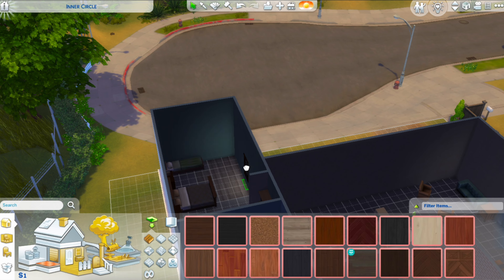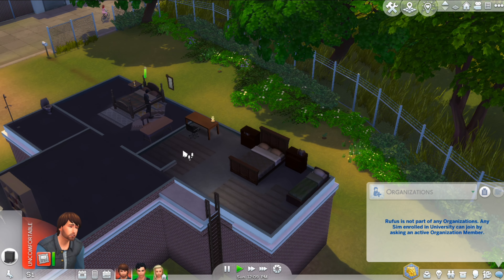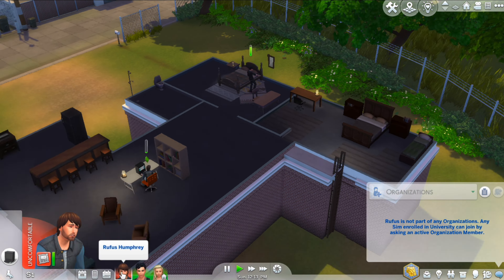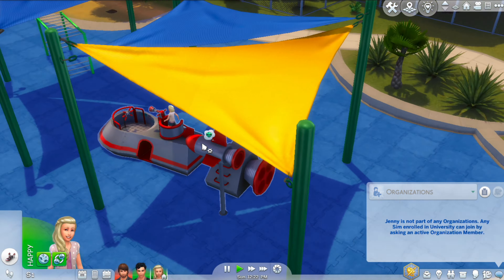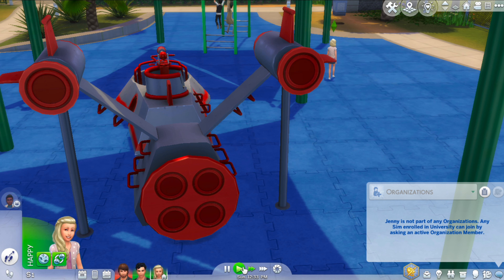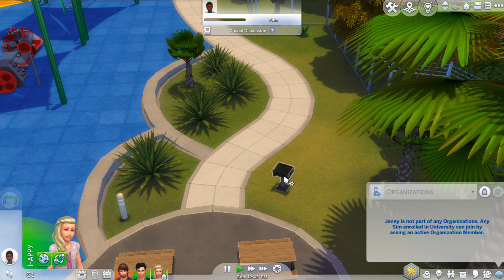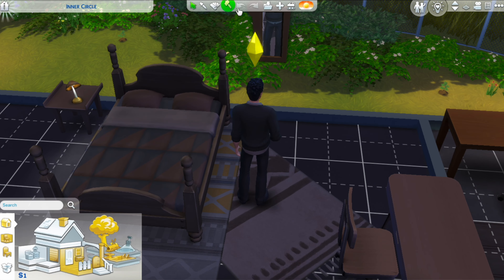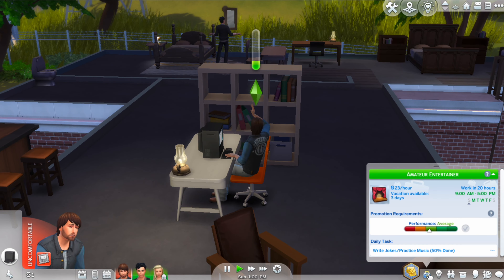I deleted the dining table because it costs too much and they can just eat at the bar, which is closer to the fridge — it makes more sense for them to stay there. I did end up getting a cheaper computer so they have something. There are no TVs at this point. I really enjoy how many people you can meet in public places — it has surprised me on multiple occasions.